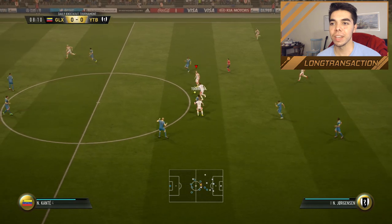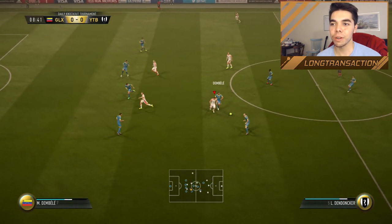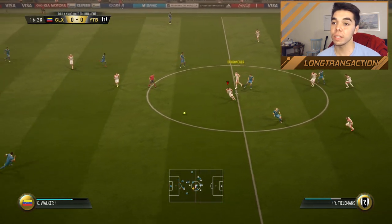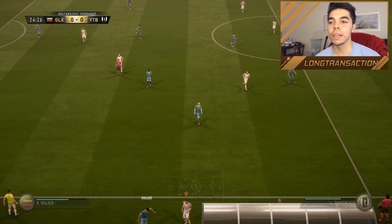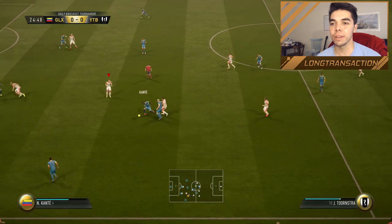Look at Dendanker — he's all over the place. Dendanker really is a box-to-box midfielder. Even though he has medium-high work rates, he's just everywhere. Now Dendanker has to play with a yellow card and immediately he gets a tackle — I think he's all right.